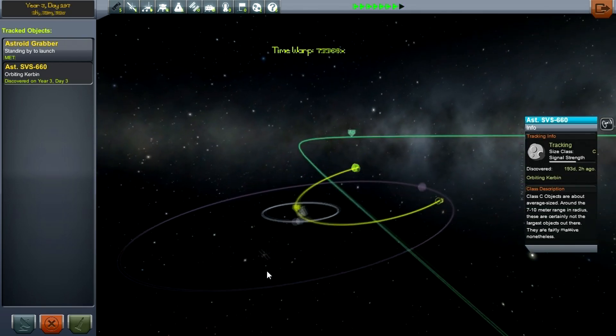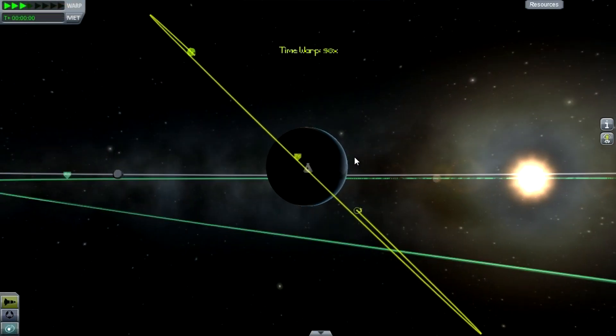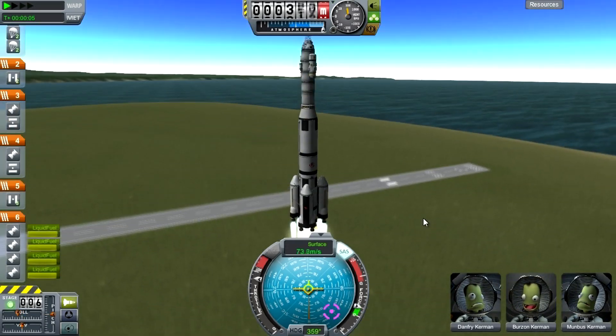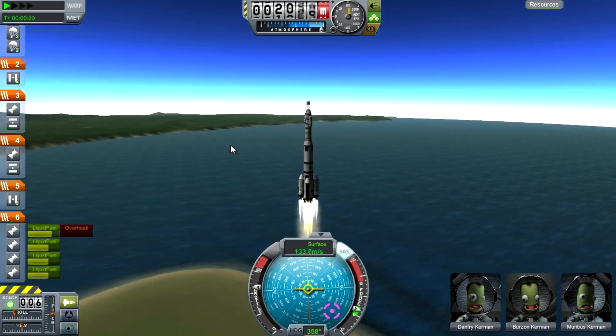Once you've done that, switch to your rocket. We're going to wait and launch basically when we're in line with the orbit of the asteroid, so that we can launch into an orbit with the same inclination as the asteroid.